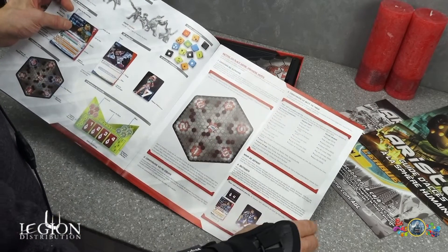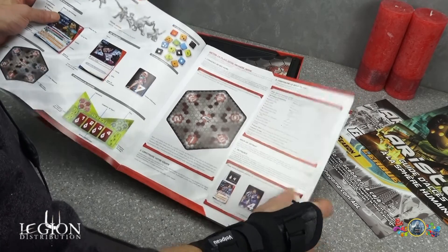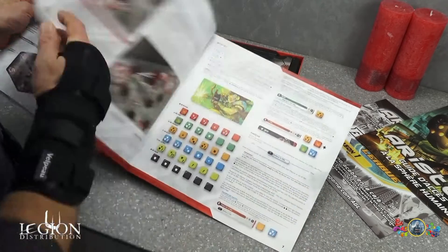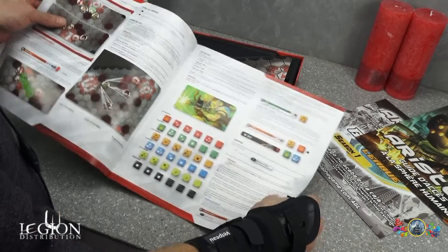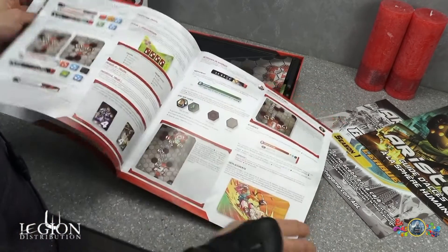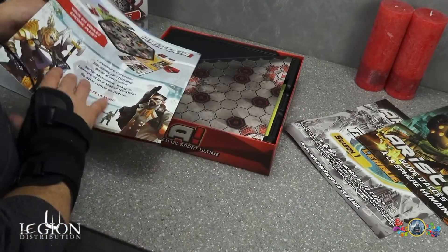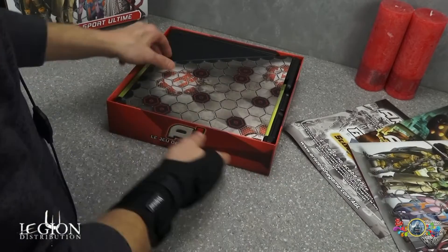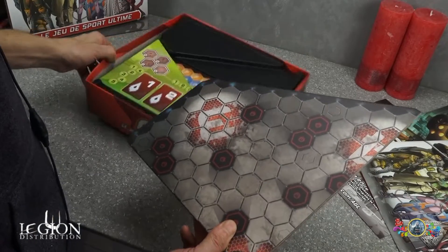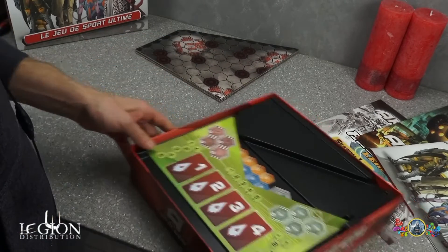Il n'y a pas excessivement de pages. Nous avons, si je ne me trompe pas, l'hexadome — la surface de jeu que nous allons voir tout à l'heure — ainsi que les différents dés. Toutes les phases de jeu sont détaillées en une quinzaine de pages de règles, ce qui n'est pas excessif. Et voici le fameux hexadome.